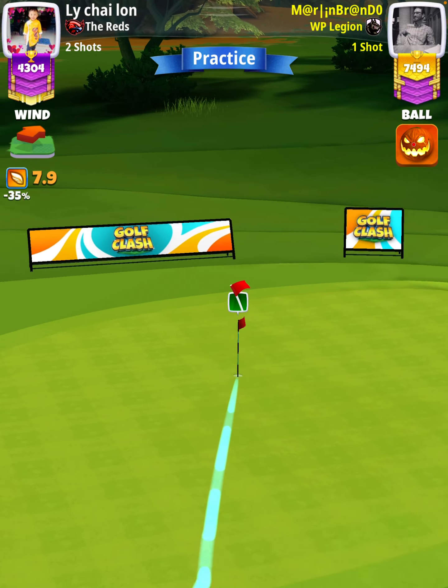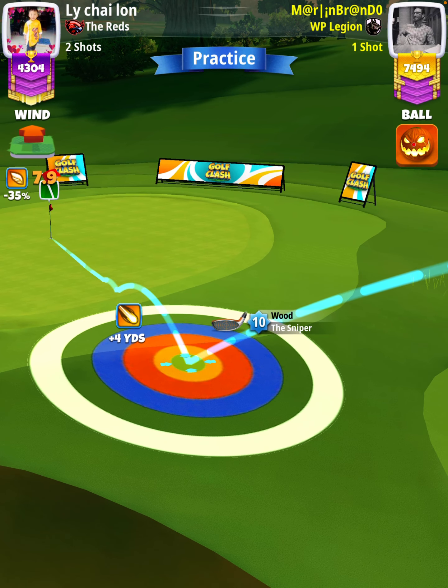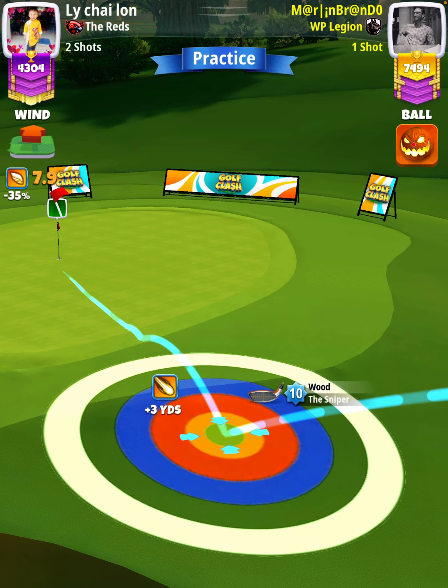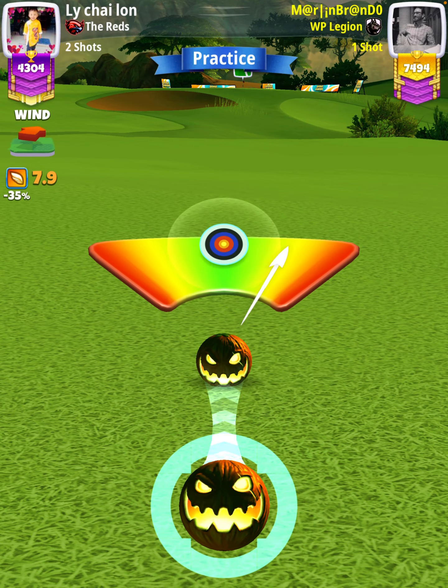Then using our landing position plus yardage, which is plus four yards — equivalent to plus six yards if you're using a Sniper level nine — our adjustment is going to be P3 minus five percent elevation at 80% slider, which is 7.3 rings. If you're using Sniper 10 numbers, then we're going to center the ball.